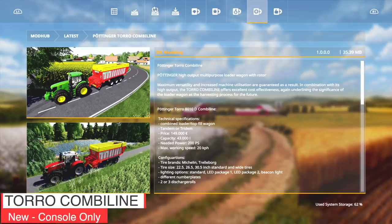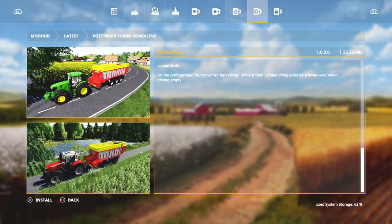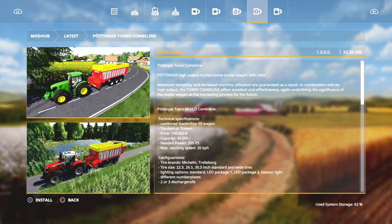Making our way over to new mods for console-only players. First we have the Pottinger Combine Pack. We reviewed this yesterday when it came out for PC, and today it is out for console players. Really cool — it adds three new Pottinger loading wagons, and they've got some really neat customization as well.